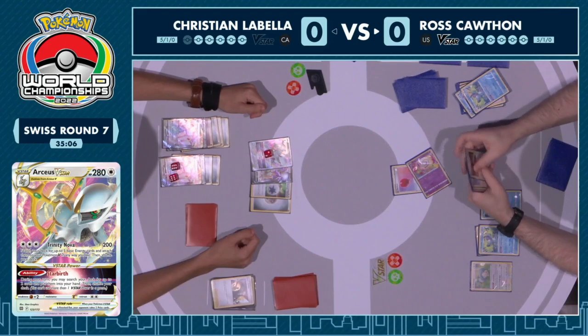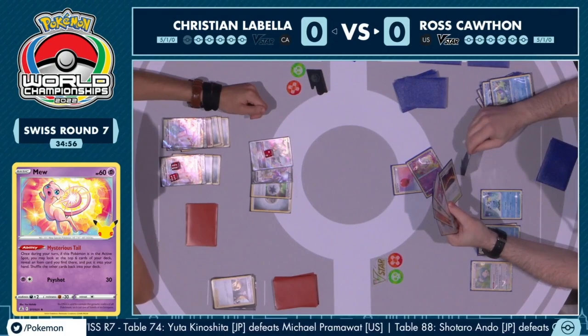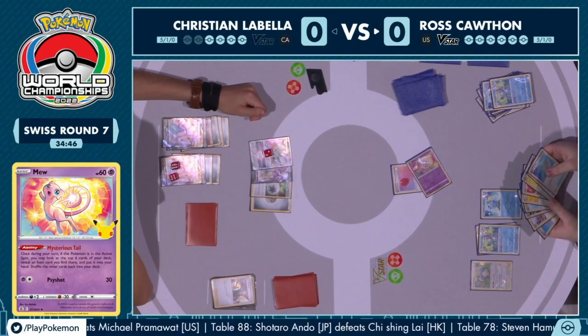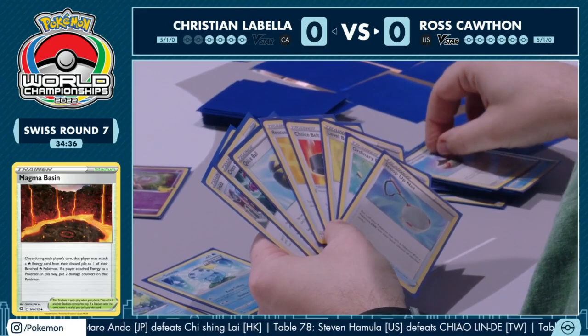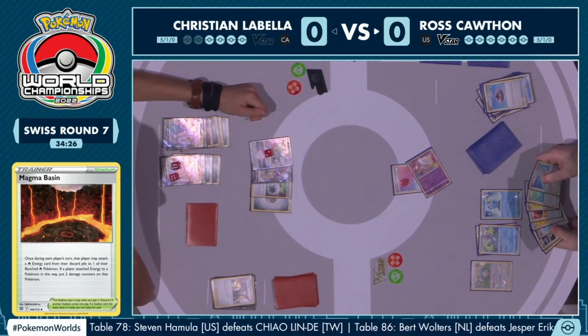We did see the knockout for Christian on that Drizzile, and now back to Ross. There are now two prize cards taken for Christian. Radiant Charizard needs three energy to attack — you can do that with Magma Basin plus a Twin Energy. If you're able to do that, you can maybe play Boss's Orders and bring up that damaged Duraludon VMAX and finish it off with Combustion Blast for 250. There is an opportunity to take down that damaged Duraludon VMAX before Christian is able to heal it.